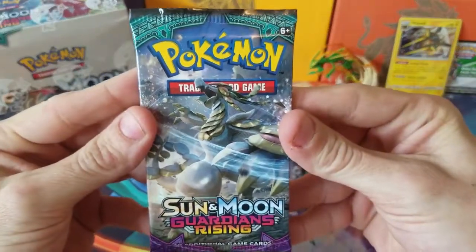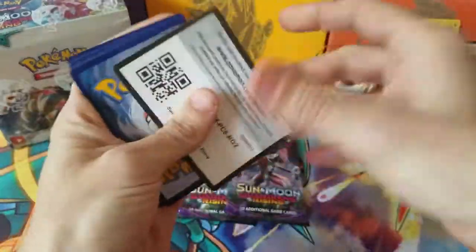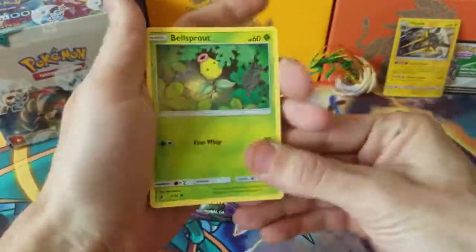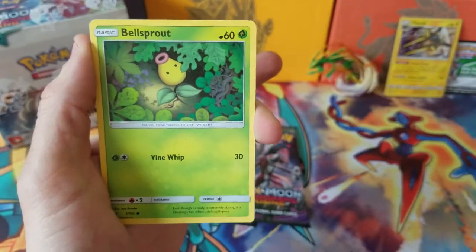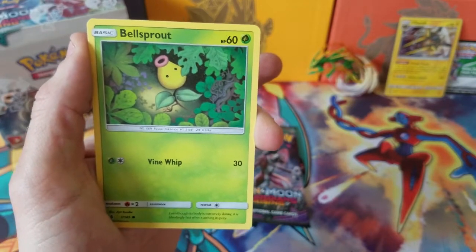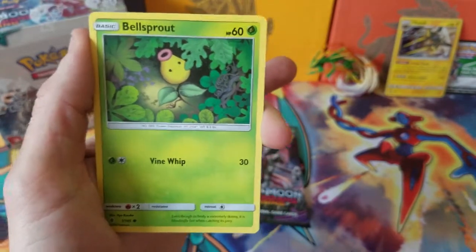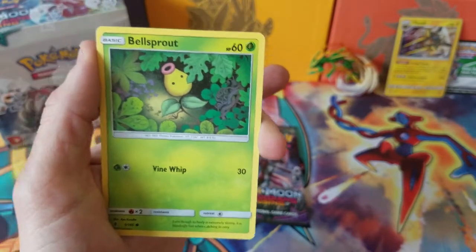You guys might have noticed I just changed up the artwork on the channel — no more little Skyrim-style guy as my mascot. I also got a new banner, thanks to Kellavra — I probably said that wrong — but her name is Sophie. I'll have a link to her Instagram in the description down below. She does custom artwork and it is really awesome. I'm sorry if I butchered your name — I really didn't think that through before I decided to give you the shoutout.